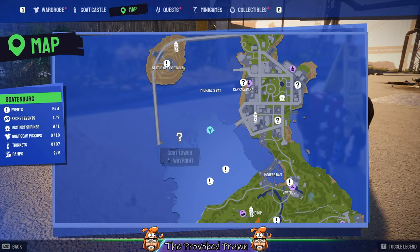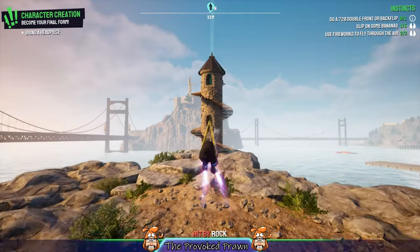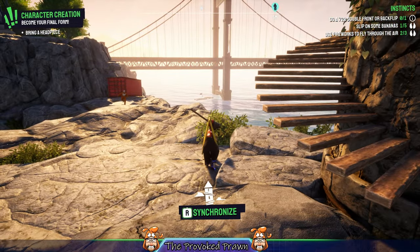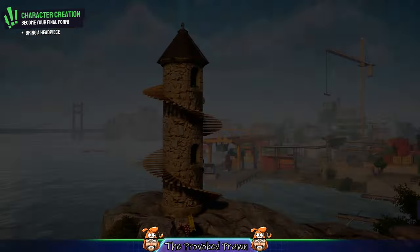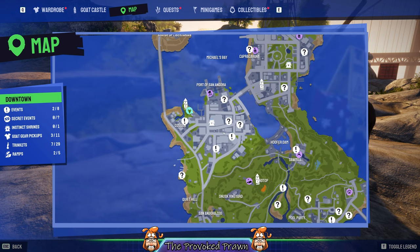So this is where you have to grab three people and stick them in jail. My first recommendation would be to unlock the nearby goat tower if you haven't already. Head over to that location and synchronize with it, because this will open up the map and make it a lot easier for you to see the three spots where the whistleblowers are.